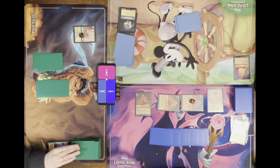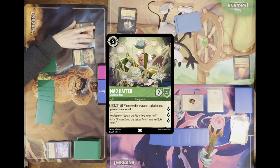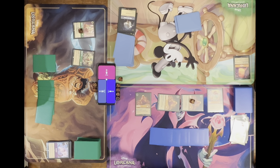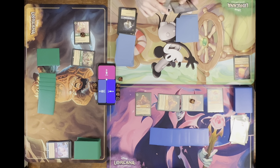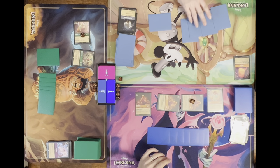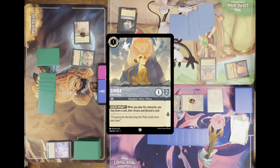I'll ready and draw. Is there five to play a Mad Hatter? Quest — are you at nineteen? No, I'm at sixteen, not in range. I can't take anything out anyway, so quest for two — that's my turn. Draw for turn. I'm going to exert one for Simba, draw a card and discard a card.